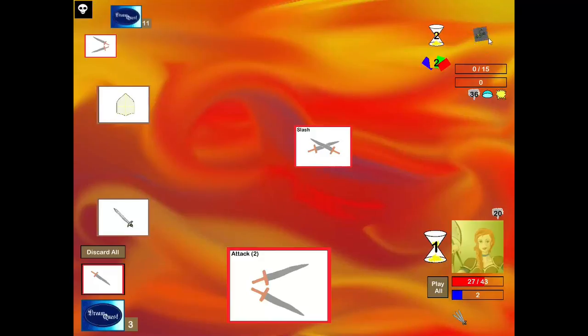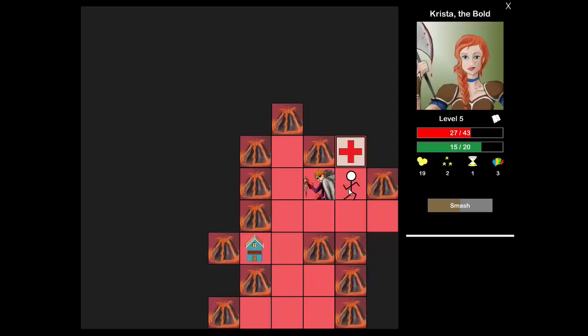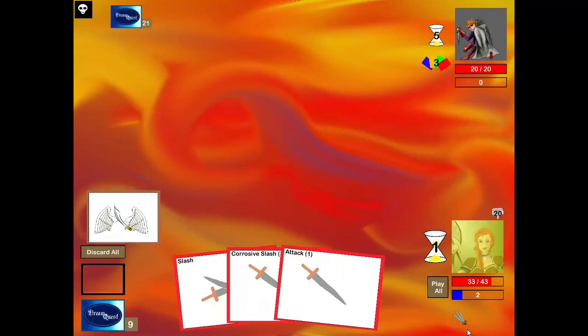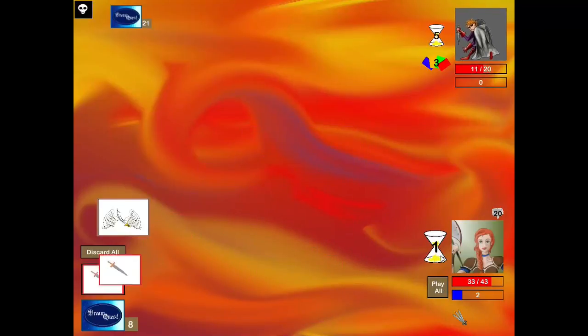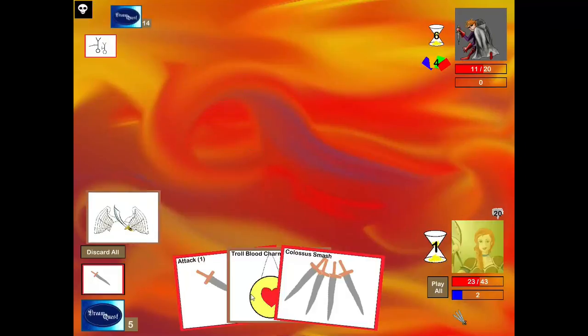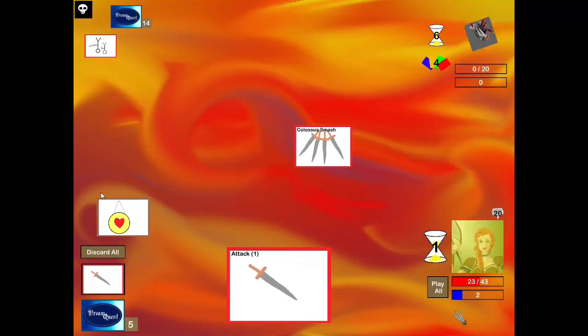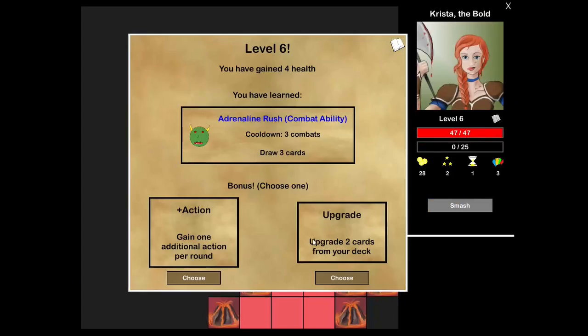I didn't get my Troll Pendant in time, so I didn't actually heal after that fight. I shouldn't have taken that health pack because this Thief is going to level me up. He's going to be dead pretty soon, and I got my Troll Blood Charm here. Let's equip it — I don't need to copy anything, but I got to equip the Troll Blood Charm. I don't want more actions, so let's upgrade some cards. The Corrosive Slash is good to upgrade.